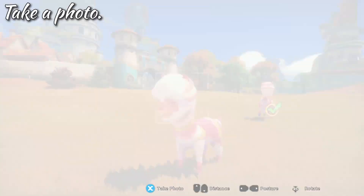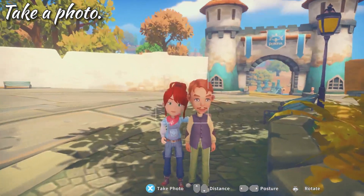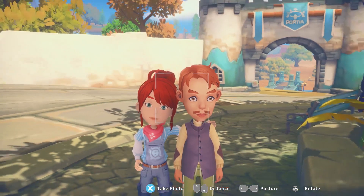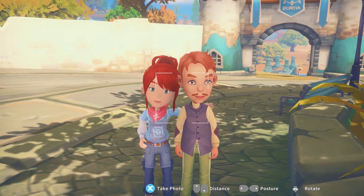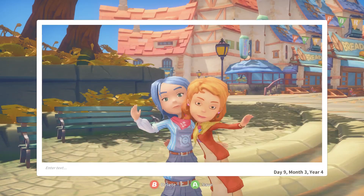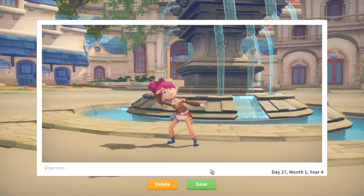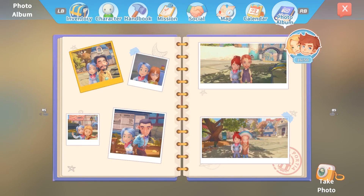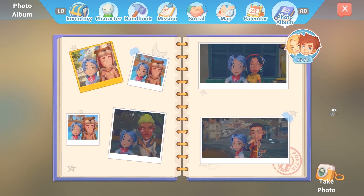There's beautiful scenery and visuals in My Time at Portia, offering plenty of photo opportunities. The new camera mode allows you to take photos of the landscape, the people and the creatures of Portia. If you build up your relationship with another character, you'll be able to take group photos too. You can choose from different poses, adjust the distance and change the angle to get the best shot. Once you have the camera, you'll also get the photo album, which has spaces for photos of people, places and creatures. So if you fancy yourself as an amateur photographer, snap away and see if you can fill the whole album.